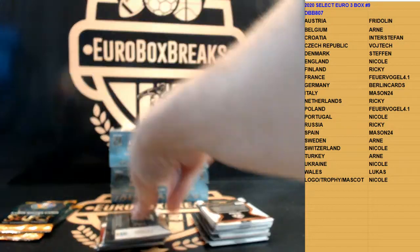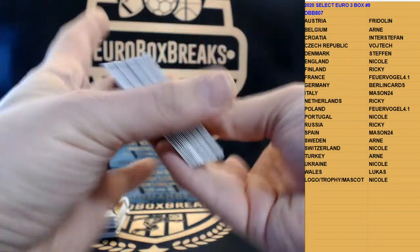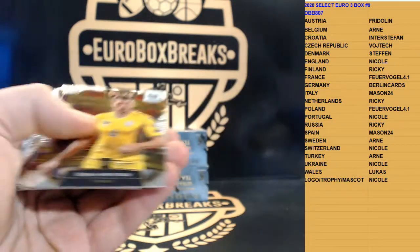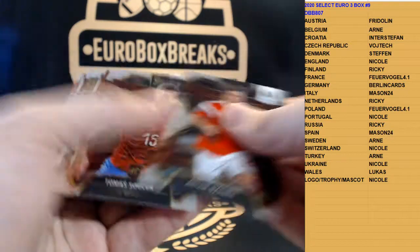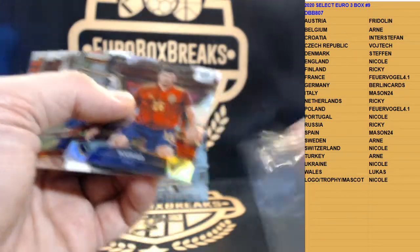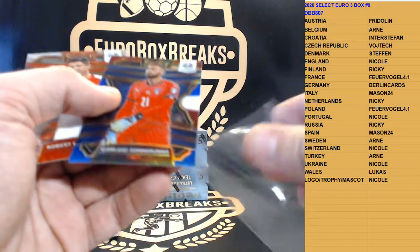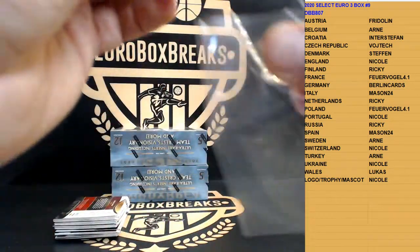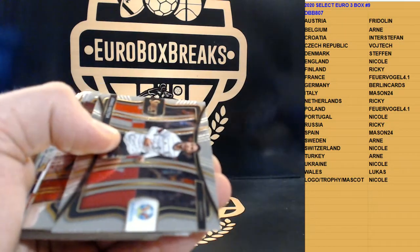I think we got a tiger in here, looks at least like that. Let's start off with Kai Havertz for Germany, then we got Mancini for Italy — unlimited potential. We got Kovacic for Croatia, Dendoncker for Belgium, Forsberg for Sweden, silver is Rodrigo for Spain. We got Kramaric, and multi is Donnarumma for Italy, variation is Lewandowski for Poland. I think we got a tiger in here, not 100% sure — we'll find out. Jonas Hector for Germany.